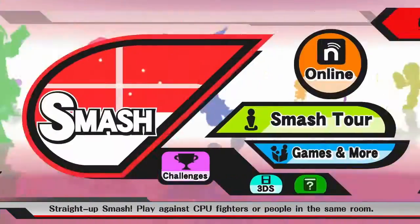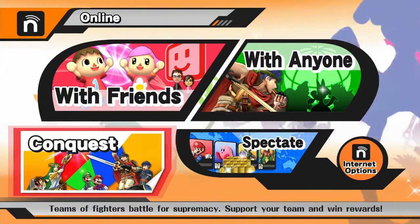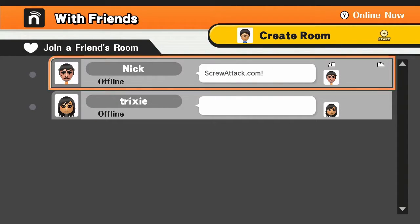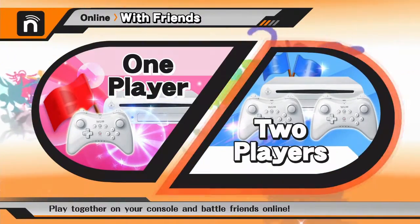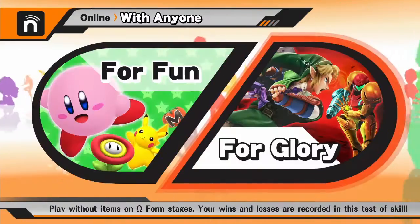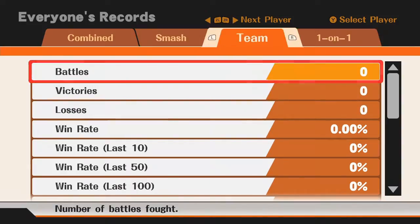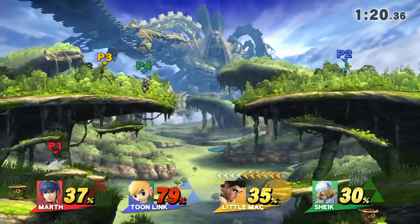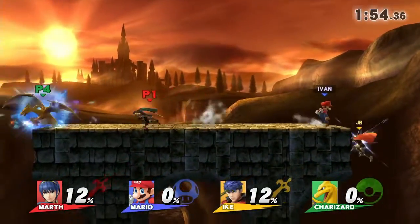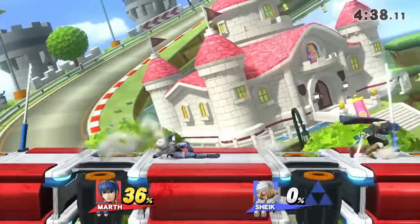Smash also supports online multiplayer, allowing you to play with friends or with anyone. Playing with friends lets you create or join a private match room with anyone on your Nintendo network, and you also have the option to bring a second local player into the room. Playing with anyone allows you to play for fun, which doesn't track stats, or for the first time in Smash history, to play for glory, where stats are recorded and you play on Omega stages with no items. We experienced frame drops when playing for fun, but while playing for glory, frames didn't drop unless someone new had just joined, and it was almost unnoticeable in a one-versus-one match.